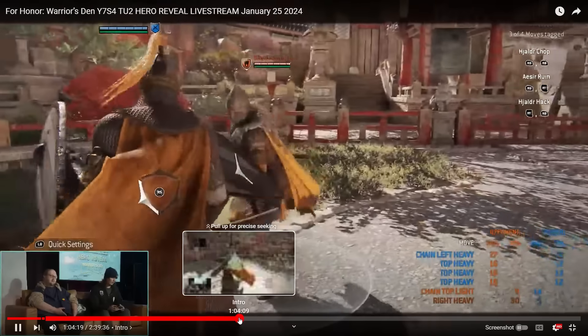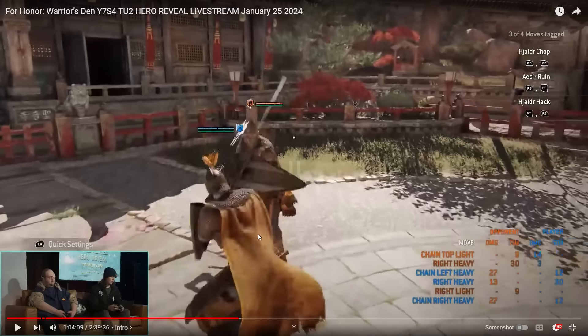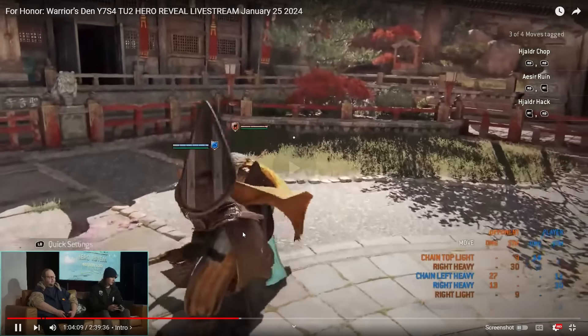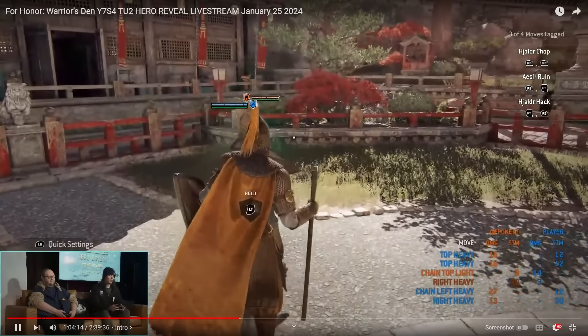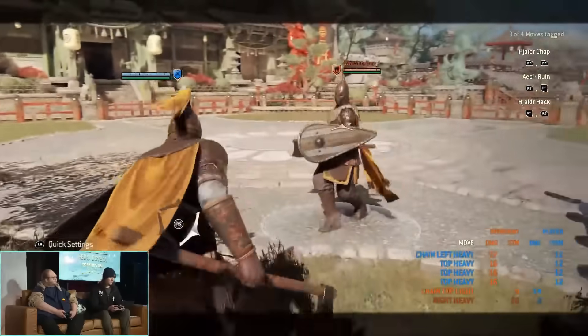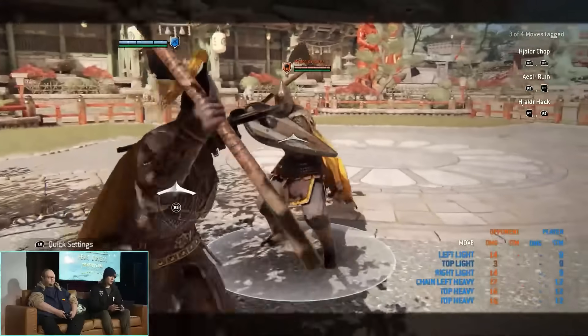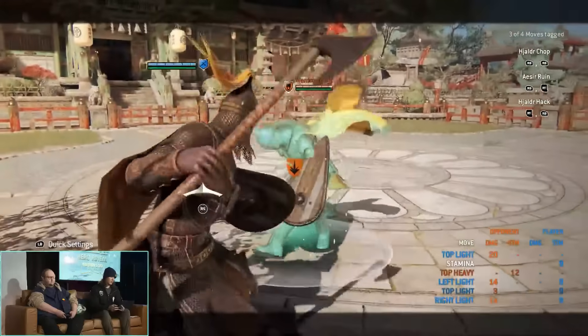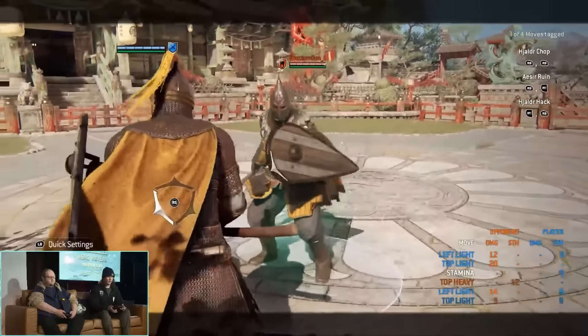What did she swap to? Was that just one hand? It almost looked like she very briefly goes — it's like she's got her shield strapped to her arm but uses two hands briefly. I could be wrong though. You have dodge attacks as well — light, as you can see. Not just dodge left and right, they have the forward dodge too.